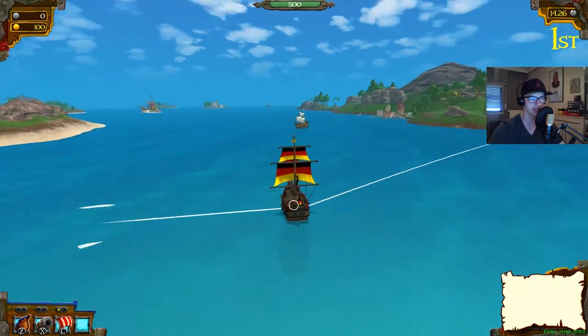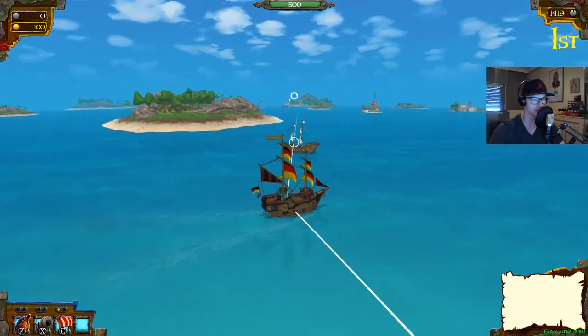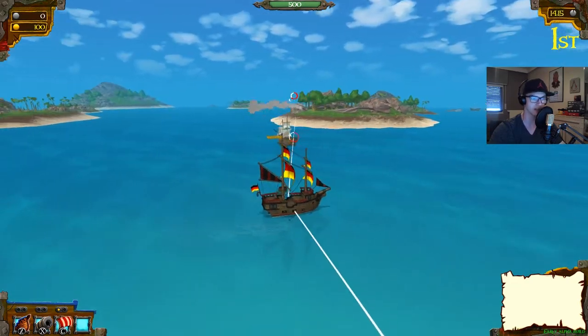I'm going to press C and I upgraded my sails. As you can see on the boat, the sails got better and bigger. There's the very first ship — I can aim and shoot at him. I hit him, that's great!